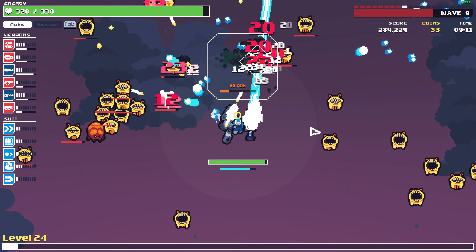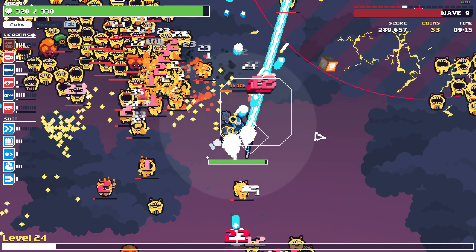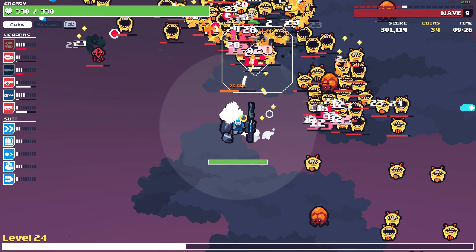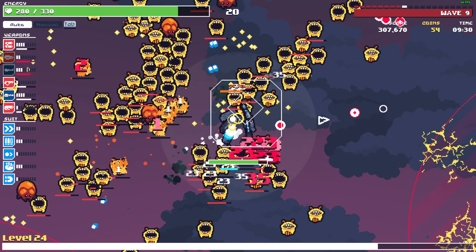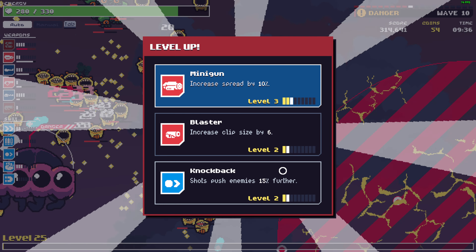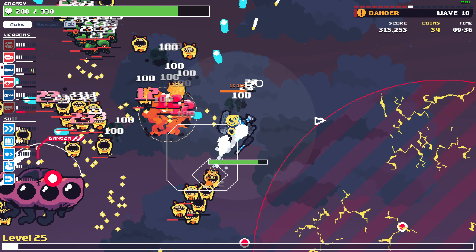Increase ammo capacity. Healing piece. There's a lot of XP up there but I can't get to it because there's so many enemies. Oh, here comes the boss. Blaster or minigun — let's get the minigun upgrade.